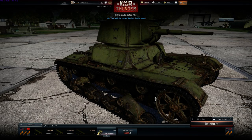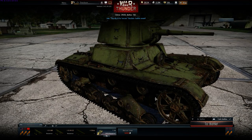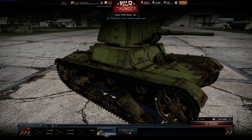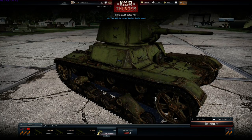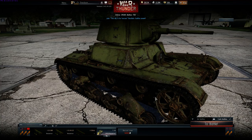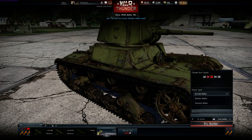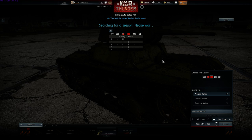Welcome back. It appears in my haste I managed to skip the tutorial, which means I didn't realize that letter V is to aim and right mouse click is to zoom in. Hopefully now we can actually shoot something a bit better. Let's try again and see where we go.